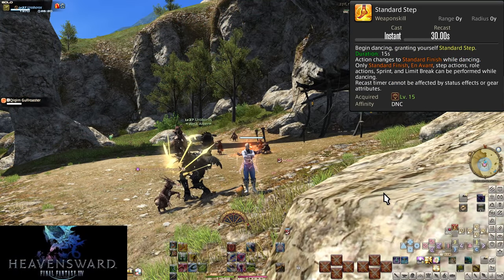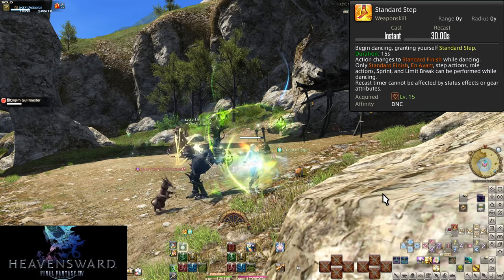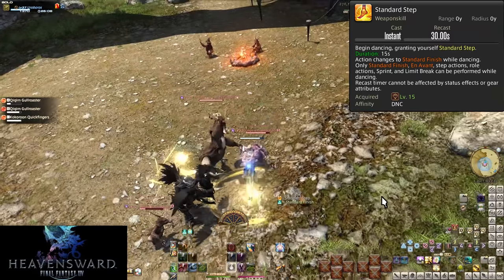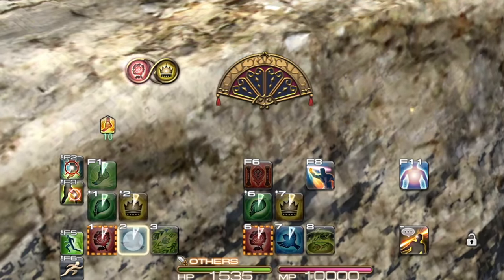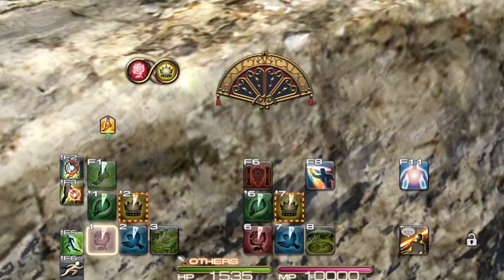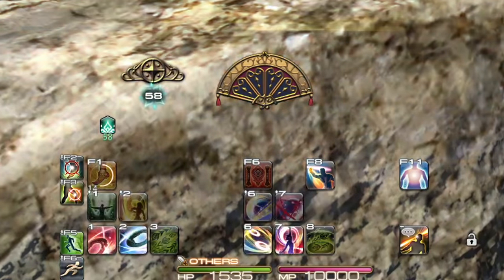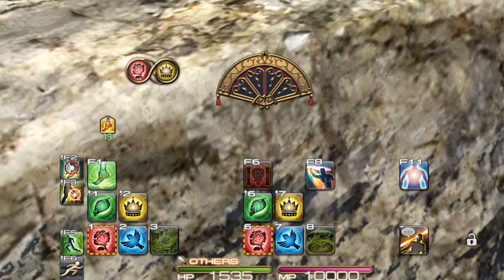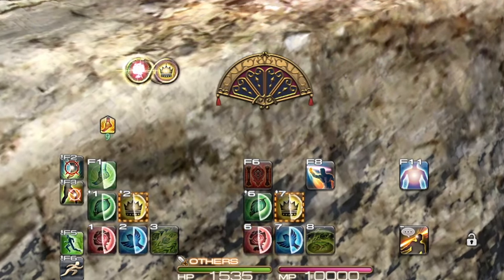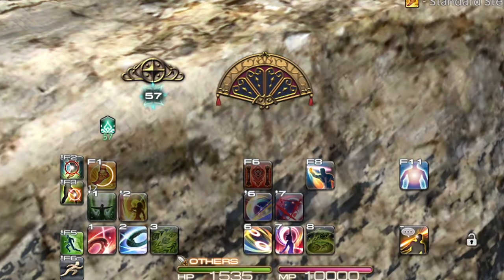At level 15, Standard Step is on a 30-second cooldown and involves our second UI element. First, upon hitting Standard Step, you go through a 1.5-second global cooldown and your gauge changes into a pair of colored symbols. Both your single-target and AOE skills change into dance step skills — the Red Rose, Emboite Blue Dove, Entrechat Green Leaf, Jete Yellow Crown, and Pirouette. There are colorblind modes available, but you can also rely on the symbols rather than the colors. One will be lit up with the combo border, showing which buttons you need to hit in order.